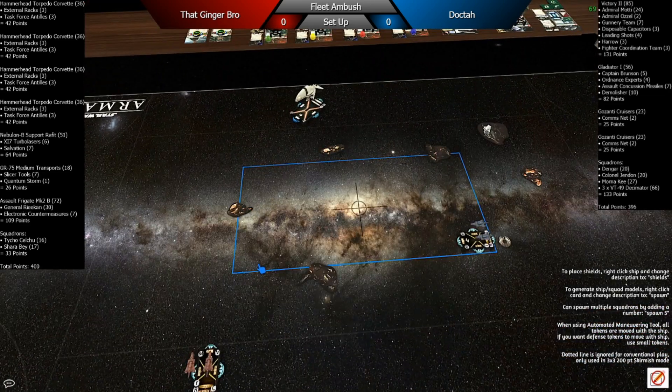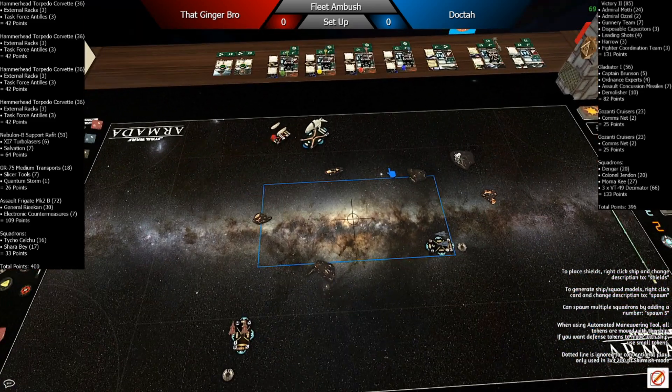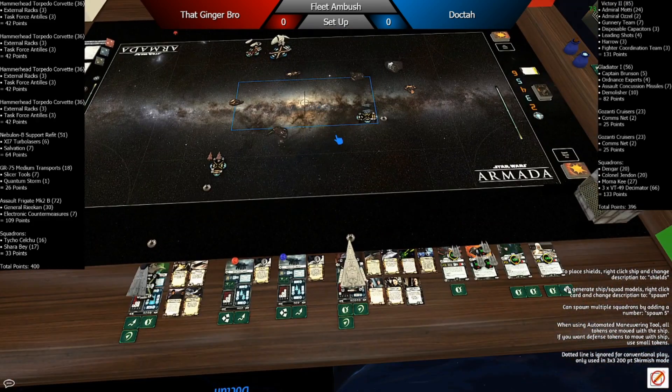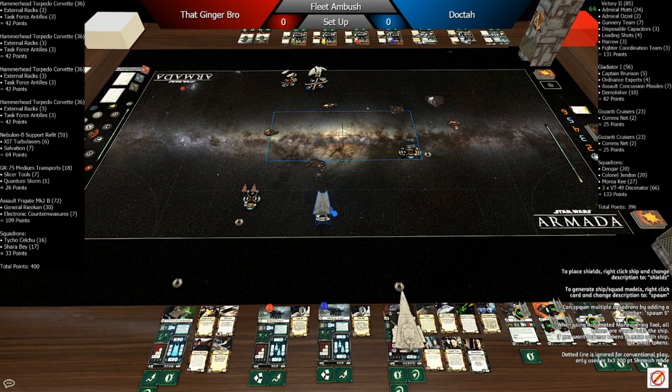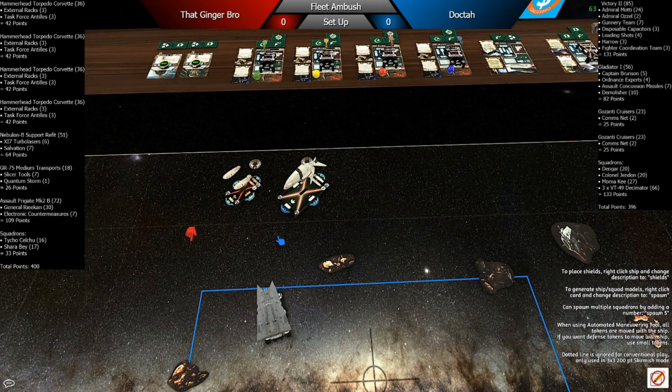That was probably the second mistake in his game. He picked Fleet Ambush and then picked his flagship as the first deployment — so now I know exactly where to go with my Demolisher. I'm like, what rules are there for denying me space? There aren't any; I just can't deploy on top of obstacles.